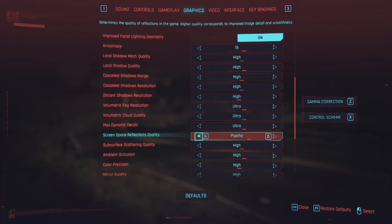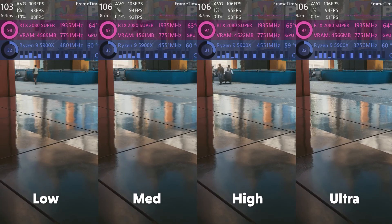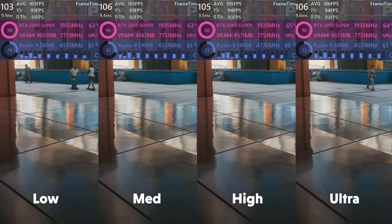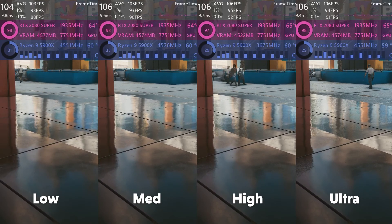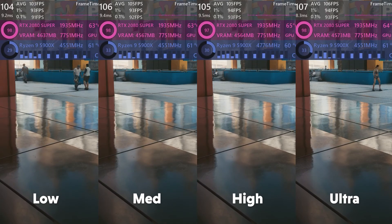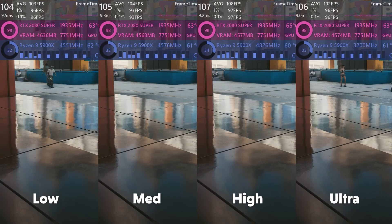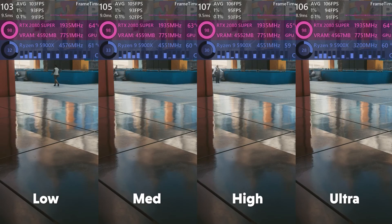Next up is screen space reflections. The SSR quality setting dictates the quality of reflections in game, corresponding to improved image sharpness, detail and smoothness in windows and puddles. This is usually a pretty costly setting. Low is better for FPS but reflections are very undefined and blurry, whereas high's reflections are crisp and sharp. I'm going to say high — the reflections look great compared to low and it's only a 1% decrease from medium for a little more than 1% bump in image quality.